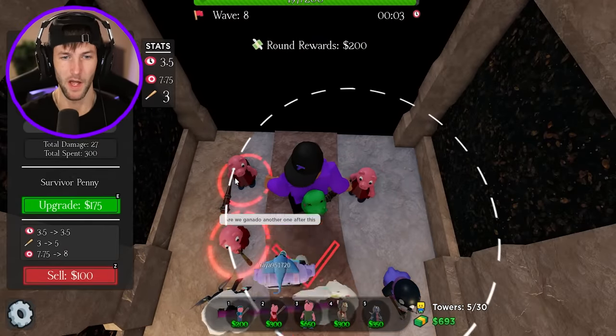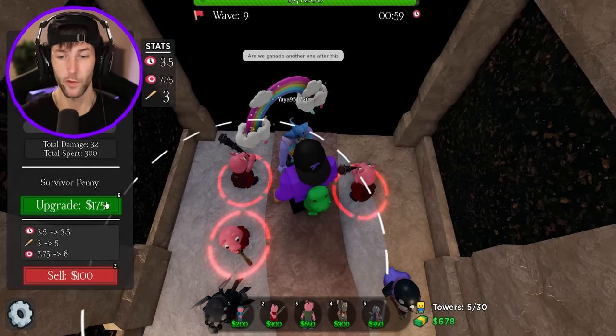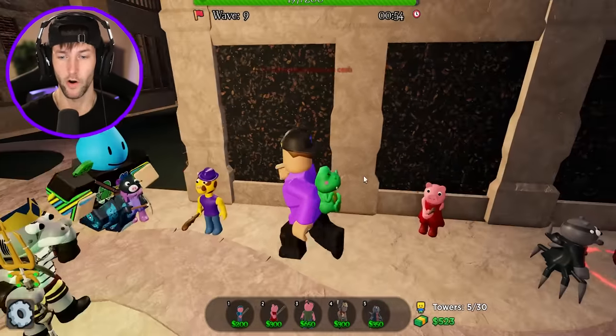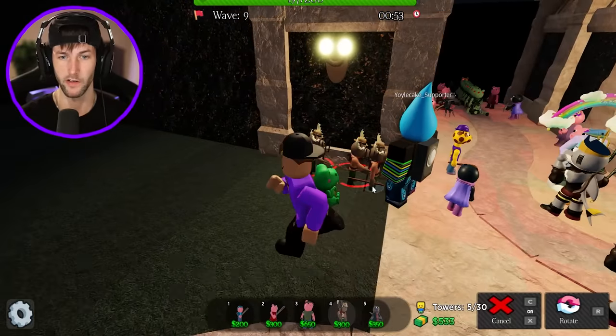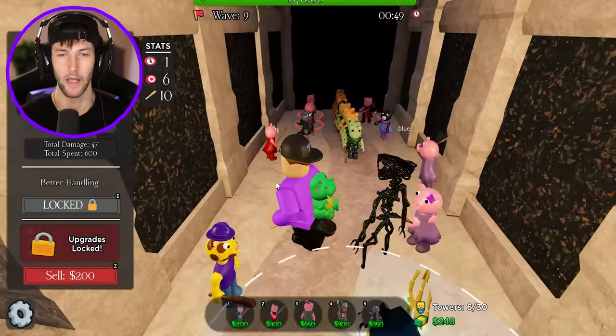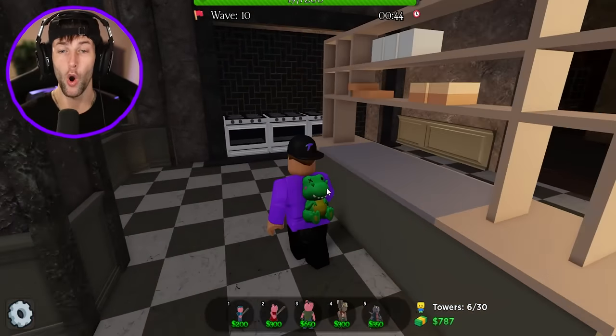Let's go ahead and upgrade Penny. 550 bucks for the next one — that's too much, I don't got that much money. Okay, all three of those are upgraded. We need to put another Marcus down. I need to get more Marcuses because I need to get more money. We've already taken three damage to our base and I think that it's because of the crows.